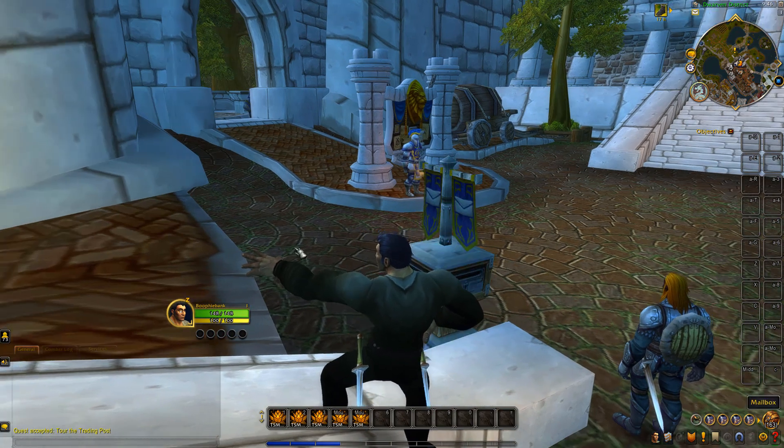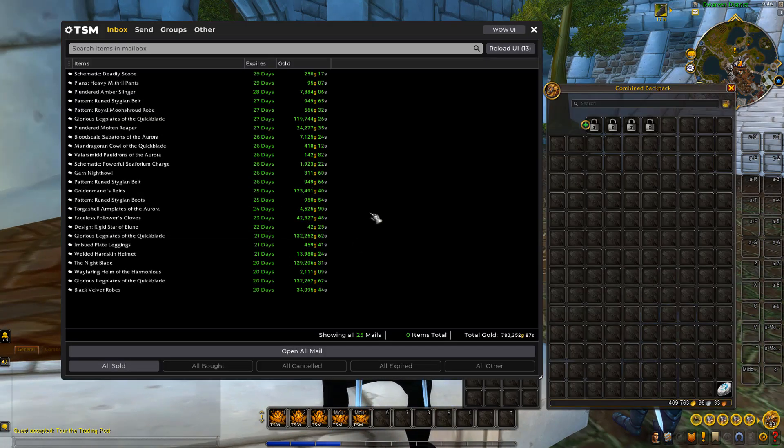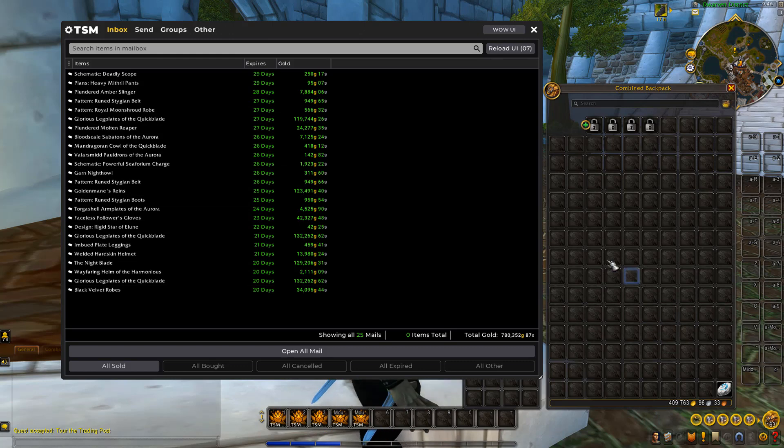Let's get into today's episode and check out what we've got on Frostmourne. Frostmourne has been pretty good. We haven't been reposting as much as we should be, but we've still got 780,000 gold in sales — 780k. That's really, really nice.